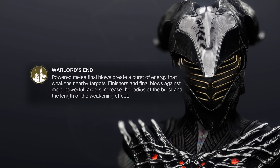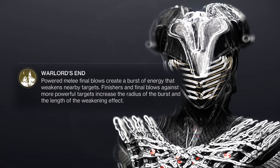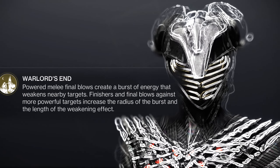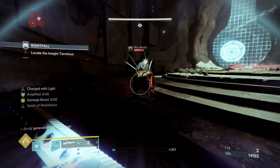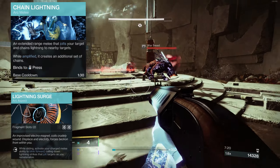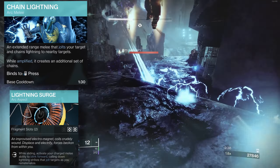Let's start off by taking a look at the exotic of choice and the absolute amazing synergy it has with our build. Foulwinter's Hound will blind and weaken enemies around you when you finish or kill an enemy with a powered melee. It doesn't actually state that it blinds enemies for some reason, but it definitely does. Pair that with a chain lightning melee and lightning surge aspect to also add jolt to that combo. So now our powered melee is blinding, weakening, and jolting enemies.